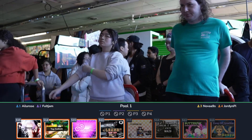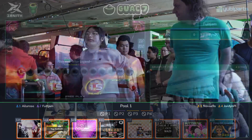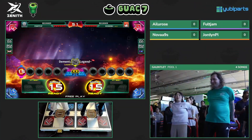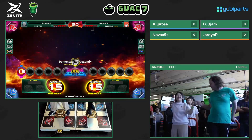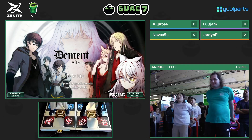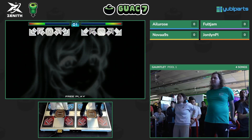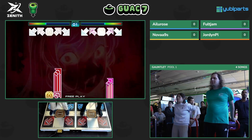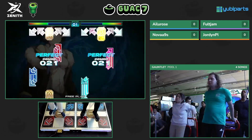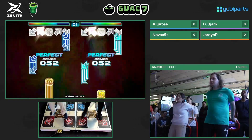In terms of how scoring is going to work, for each round players are going to get a score. With Phoenix scoring, it's going to be from anywhere from zero to a million. Whoever has the highest score in the pool of four people will get five points. Second place will get three points. Third place gets two. Last place gets one. We'll add all of them at the end, and the top two players with the most points will be advancing to the next pool. Unfortunately for the other two players, they will be eliminated.